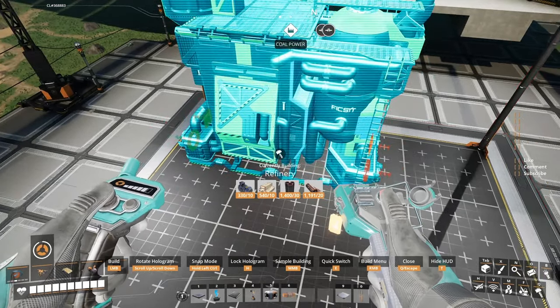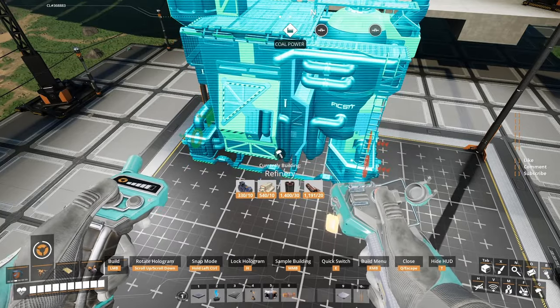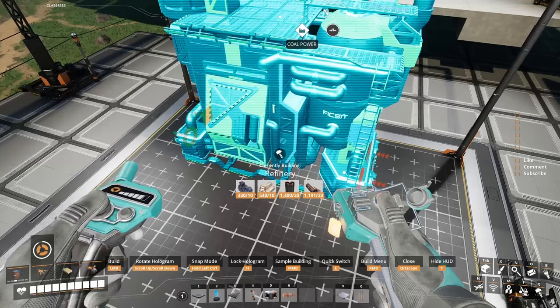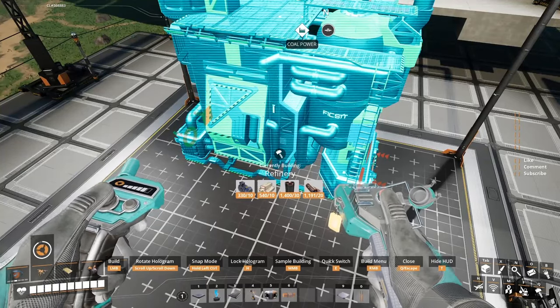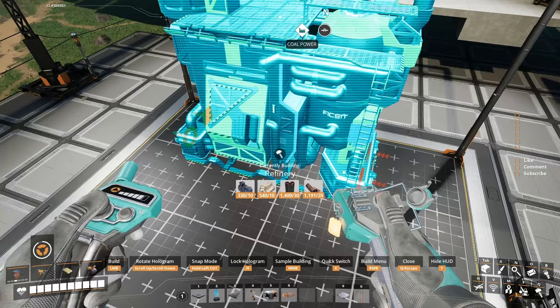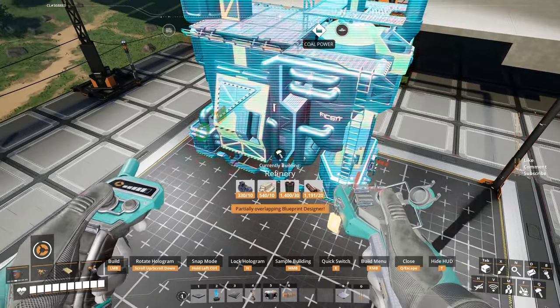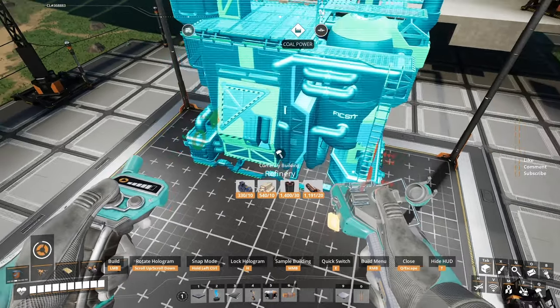Almost all of the time — I think all the time — you have two entry points, a liquid and a solid, and one exit. Except when you're making the scrap, you have only the alumina solution — totally different story. So you're gonna need to set up two entry points and one exit point.